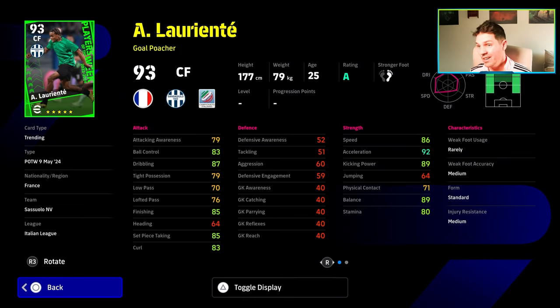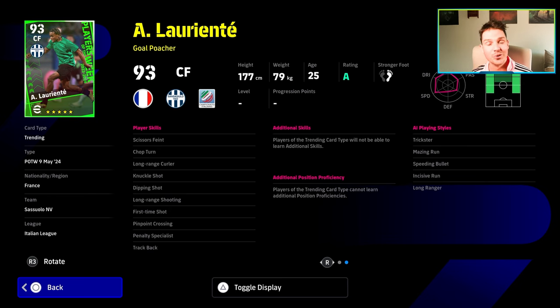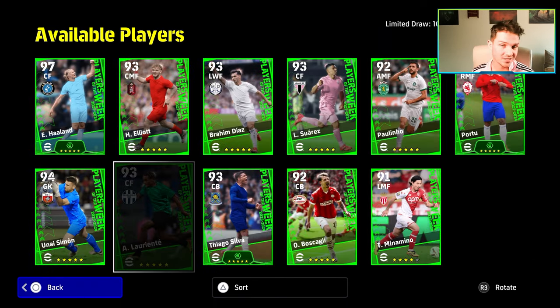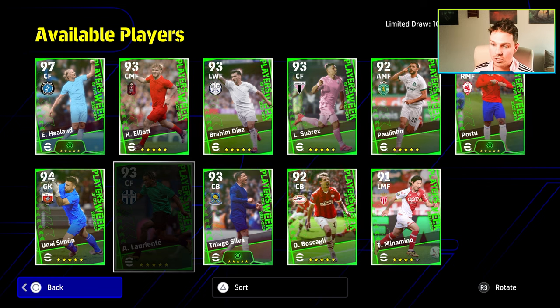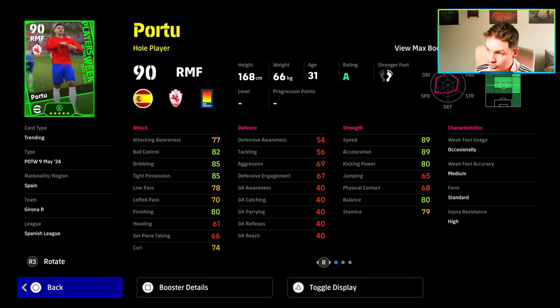This guy here — he's a gold poacher. He's got fairly decent dribbling and acceleration, but these cards just do not cut the mustard now. They don't do it if you're looking to compete at the higher levels. You're going to be coming up against guys that are really able to get the best out of standard GP cards compared to these. But Portu here gets a booster.